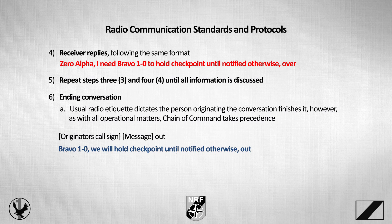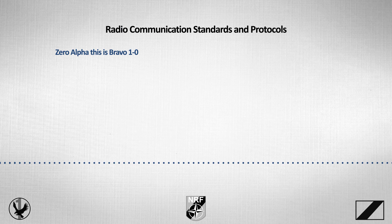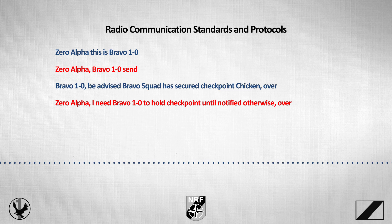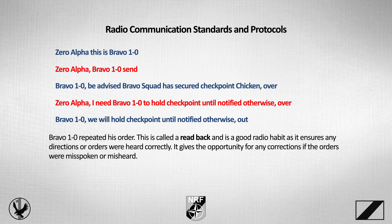Let's hear what the full conversation sounds like without the explanations. 'Zero Alpha, this is Bravo 1-0.' — 'Zero Alpha, Bravo 1-0, send.' — 'Bravo 1-0, be advised, Bravo Squad is secure checkpoint Charlie. Over.' — 'Zero Alpha, I need Bravo 1-0 to hold checkpoint until notified otherwise. Over.' — 'Bravo 1-0, we'll hold checkpoint until notified otherwise. Out.' Note that Bravo 1-0 repeated his order — this is called a readback, a good radio habit ensuring directions or orders were heard correctly and giving opportunity for corrections if orders were misspoken or misheard.